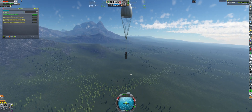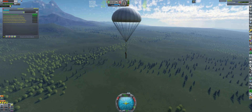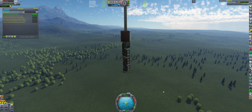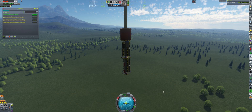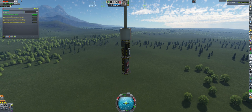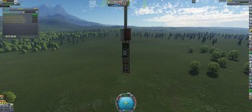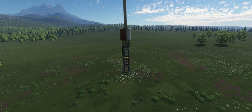It looks really beautiful. Look at this - wonderful. The Parallax mod really brings your environment to a whole new level; it makes it more fun and more engaging. And the volumetric clouds from BlackRack Volumetrics are just awesome. It's really beautiful - let us softly land here.